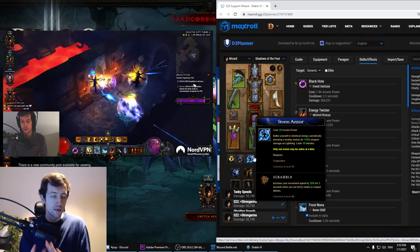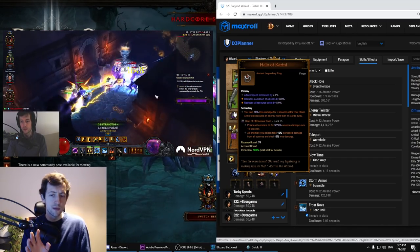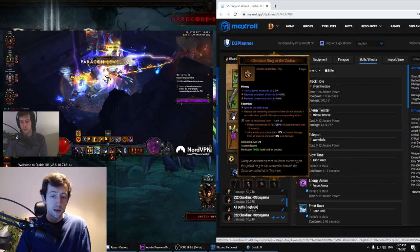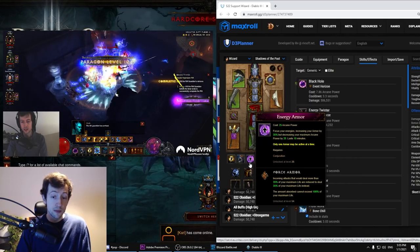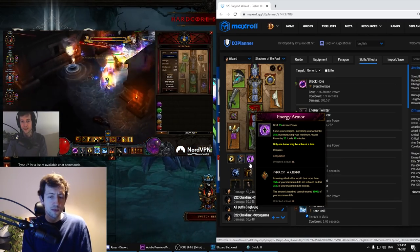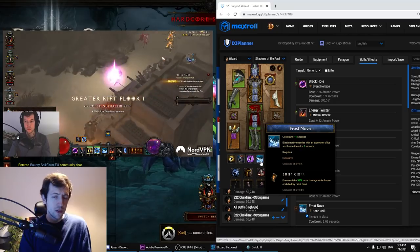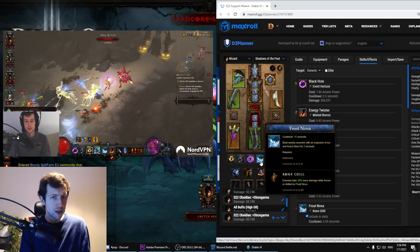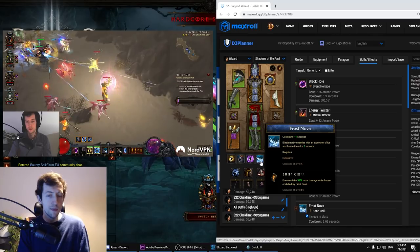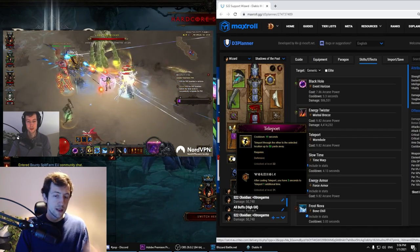We have Storm Armor with Scramble for extra move speed and extra defense, and I have the Halo of Karini. Later on you might not really need all this toughness, but for the start I'd definitely suggest it. There's another version with the Obsidian Ring — you swap Halo of Karini to Obsidian and swap Storm Armor to Energy Armor or Force Armor. This is a bit less damage reduction but you get the Obsidian Ring, making it easier to keep up your perma Frost Nova spam, which without In-Geom you otherwise couldn't do consistently.